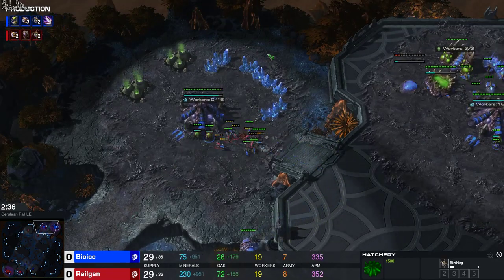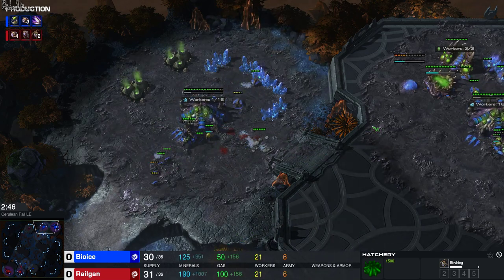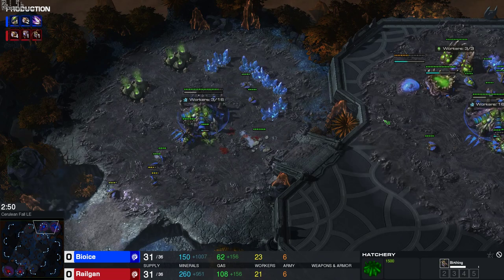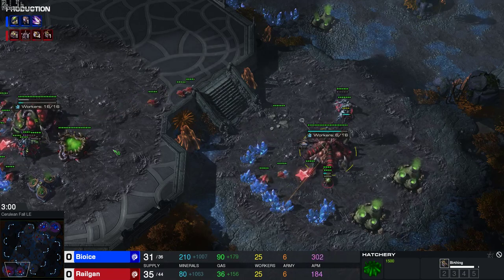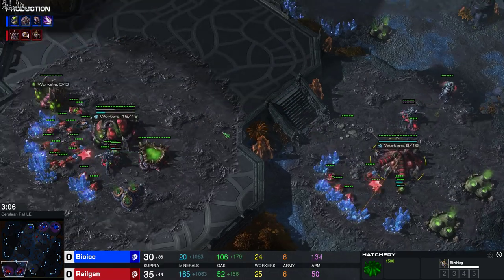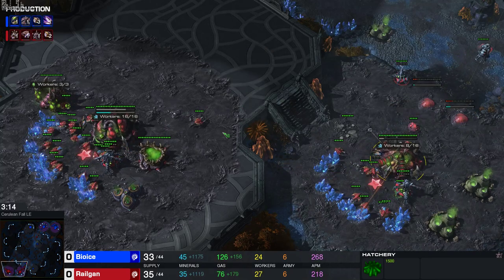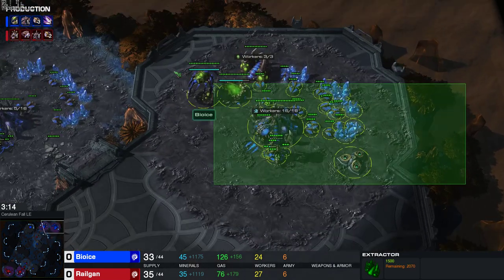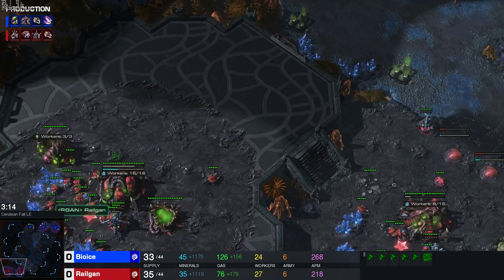At home, I droned up my gas, got all drones into gas, and now I'm droning up my natural. I'm also going to build a queen at my natural. Over here, I'm trying to do damage with my lings. Even trading against his lings is good, but ideally I want to kill drones. The goal is to force lings out of my opponent. My opponent might think it's a ling-bane all-in or something like that, but in general it's a really economic build with a focus on maximizing the early game larva to my advantage.